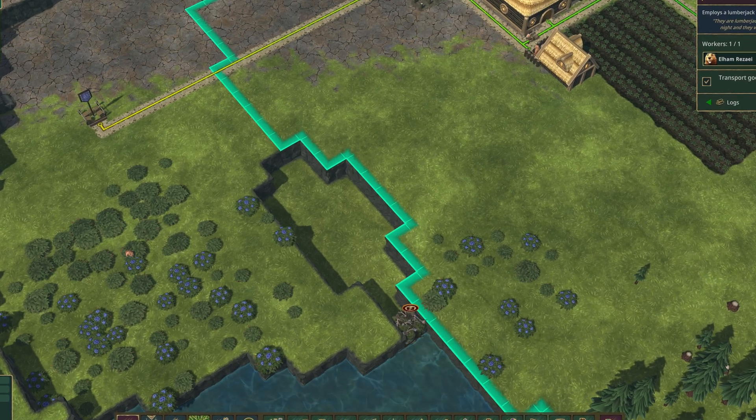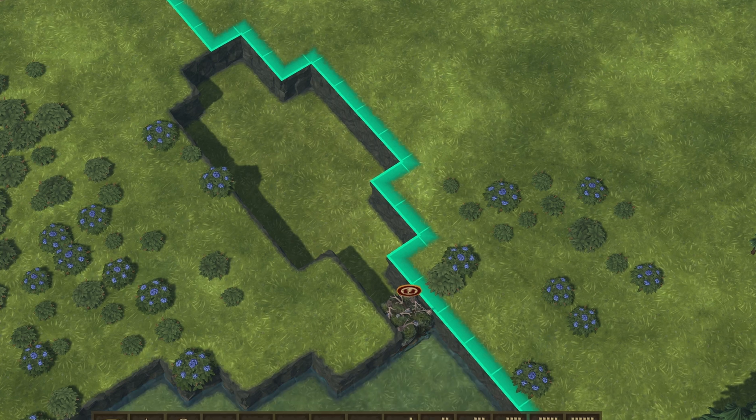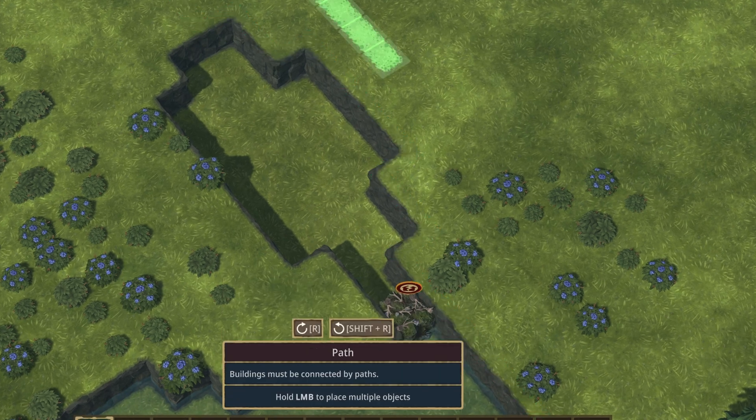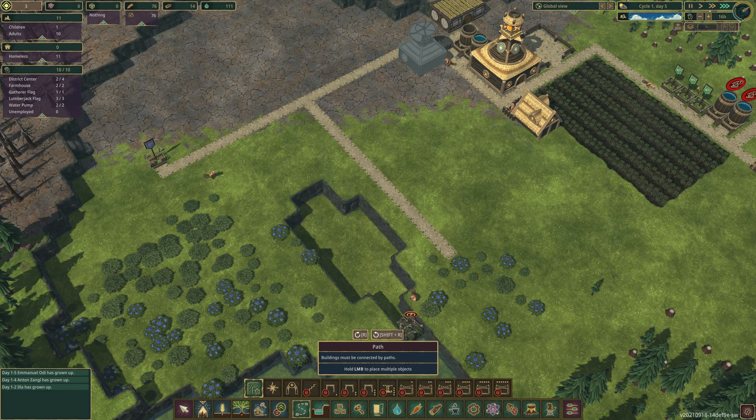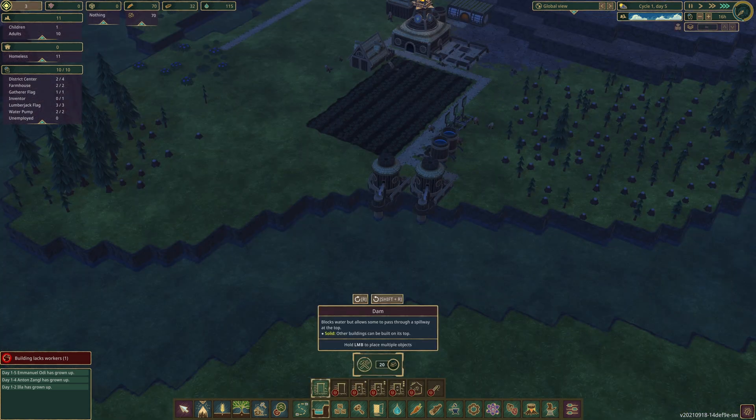There's an area here that's currently blocking water from getting in. We build a path there and mark it for demolition to get it removed. We can see the area expand out as the water starts to flow in, creating fertile land we can grow on. As we said, beavers are all about building dams — this is really key to the game. We're going to build a levee here that will allow us to keep some of the water in for the upcoming dry season.